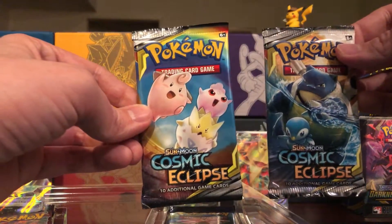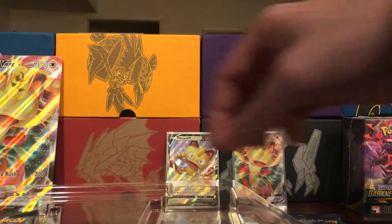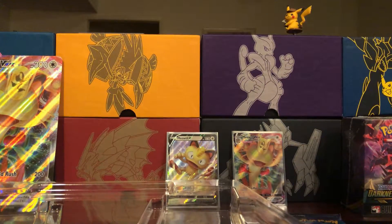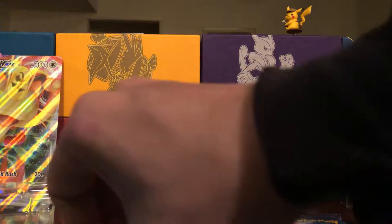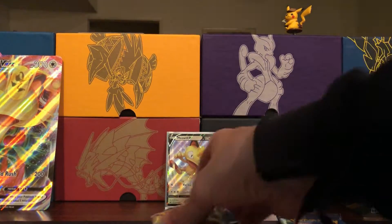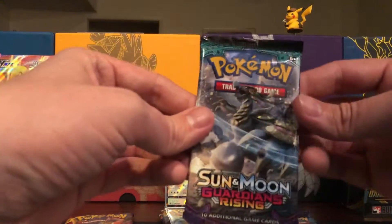So we've got Cosmic Eclipse, Evolutions, Unified Minds, and Guardians Rising — five packs total. Let's move that piece of plastic. Cosmic Eclipse you'll go last, Evolutions second last. Let's go with Guardians Rising — haven't opened up Guardians Rising in a long time.